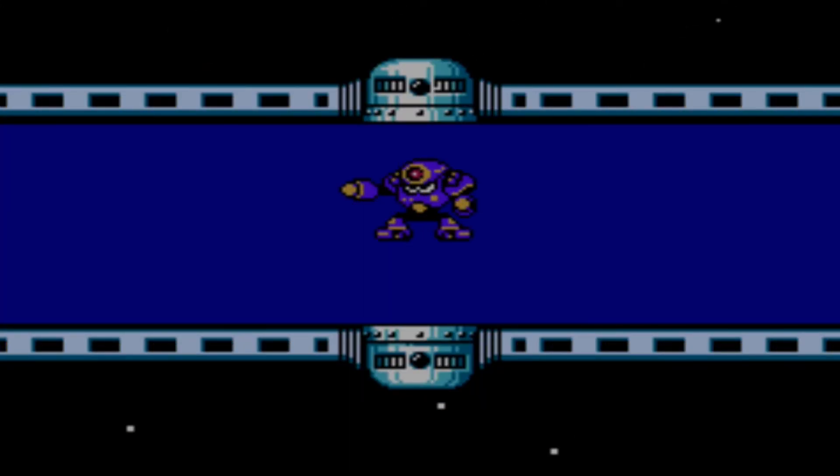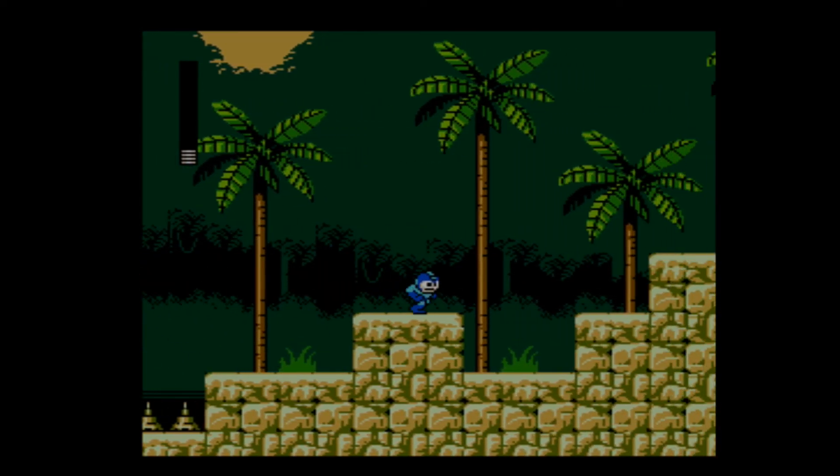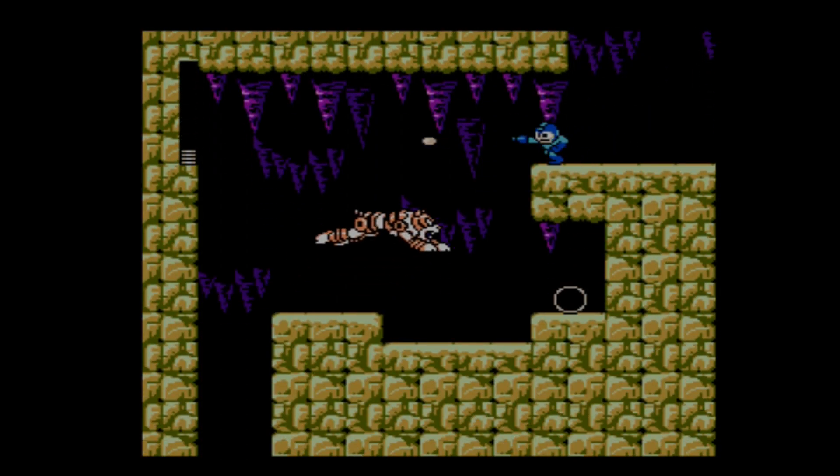And last but not least is Napalm Man. It's a really nice level — it looks really nice. It's set in a jungle, kind of like Wood Man from Mega Man 2, but it looks a million times better. Although his boss fight is ridiculously easy.